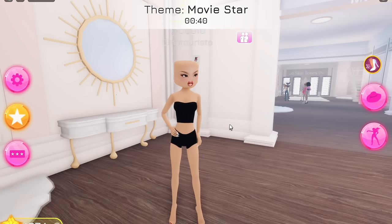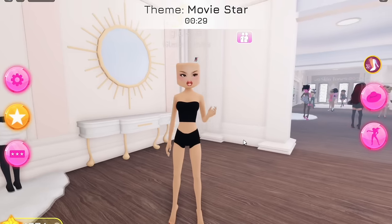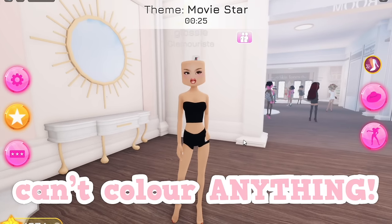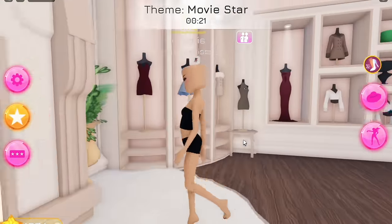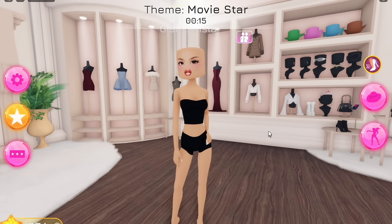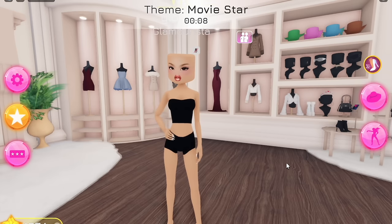We are once again back in Dress to Impress. In my last Dress to Impress video, we let a wheel pick our outfit colours, and in today's video we are not having anything pick our outfit colours because we aren't allowed to change the colour of our outfits. So all of these items you see in-game, we can wear them, but I'm not allowed to change the colour, which is going to be tricky because some of the themes rely on colour quite a lot. We're going to wait for the next round to start because this one's nearly over, and then we can get started.